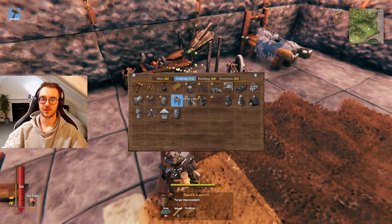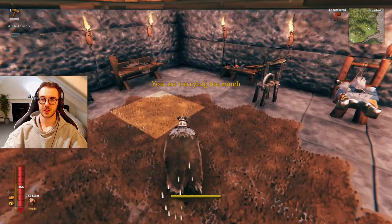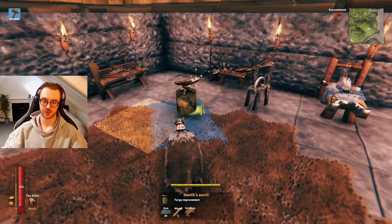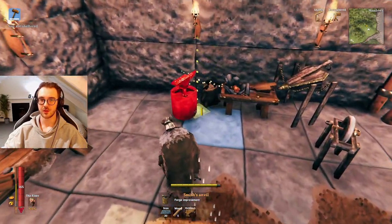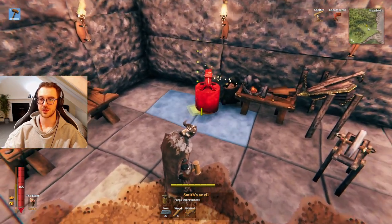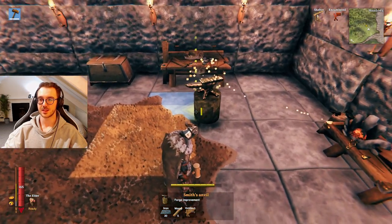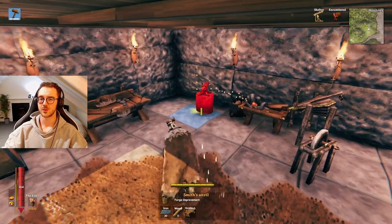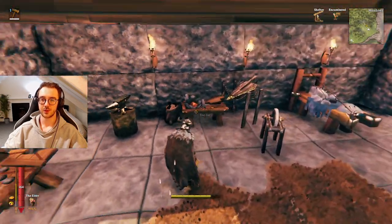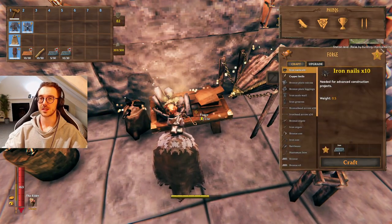Next up we have the smith's anvil, which I think is also unlocked when you first unlock iron. I'm going to grab the rest of our iron. This one uses ordinary wood as well. Now we have an anvil on the side, so this one makes sense to pop over here. As you can see it takes up a lot more space than some of the initial upgrades — you can place it at a relative distance, even above or below if you're running out of space. That gives us 4 improvements, taking the forge to level 5, which is actually the max level of the workbench.